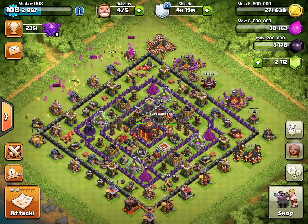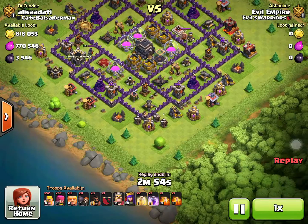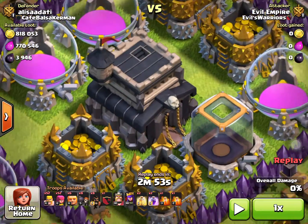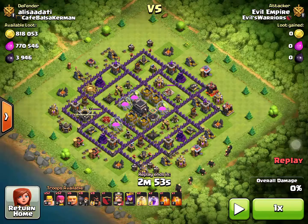In this raid, there was a lot of loot to be offered. I originally thought it was just the storages, but then I was like, how can there be that much in the storages? I zoomed out, and there were the collectors that were full as well. This is like an extremely rare find, and turns out it came to me.